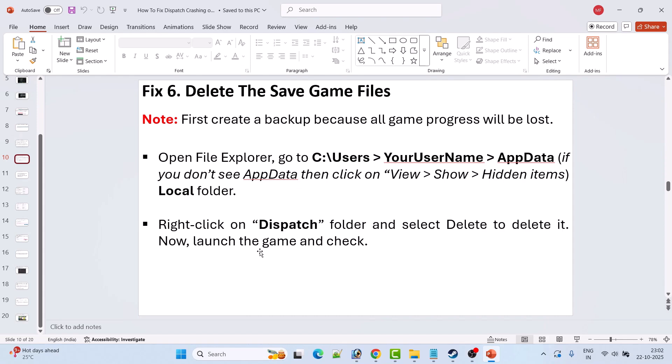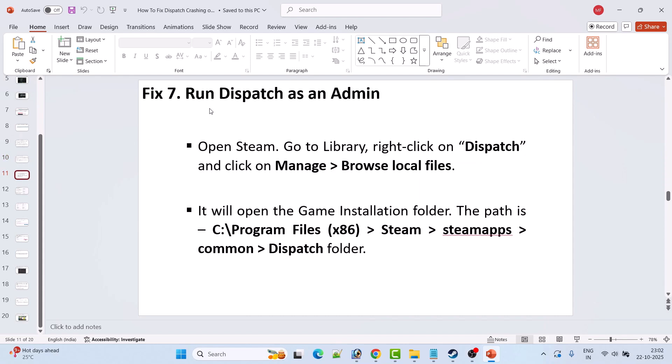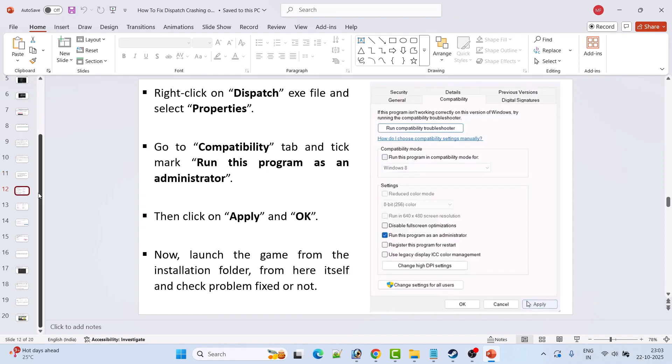Fix 7 is to run the Dispatch game as an administrator. Open Steam, go to Library, right-click on Dispatch game, click Manage, and select Browse Local Files. This opens the game installation folder at C:/Program Files (x86)/Steam/steamapps/common/Dispatch. Right-click the Dispatch EXE file, select Properties, go to the Compatibility tab, tick Run this program as an administrator, hit Apply and OK, then launch the game from the installation folder.